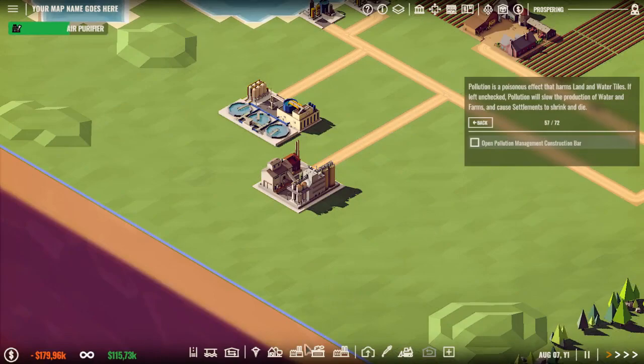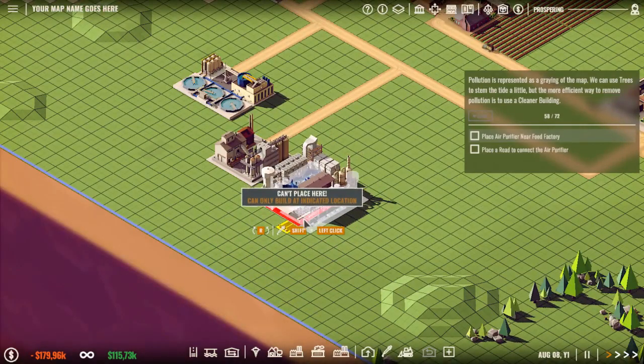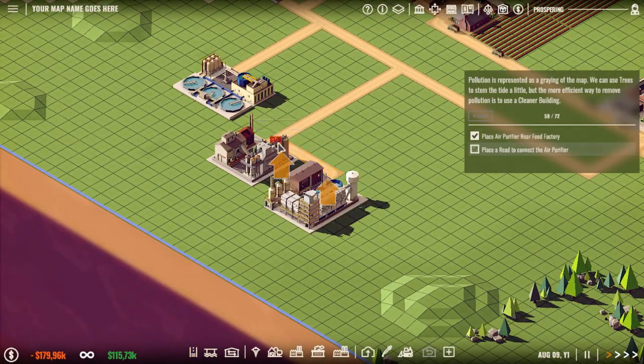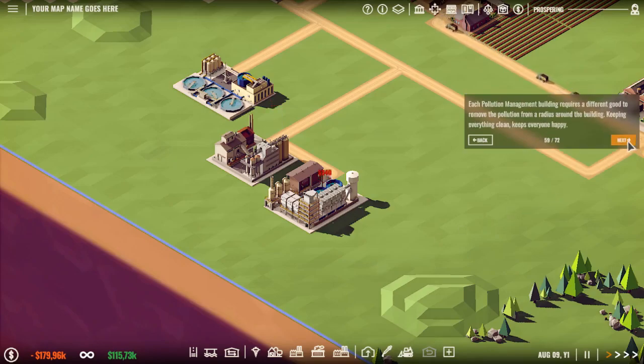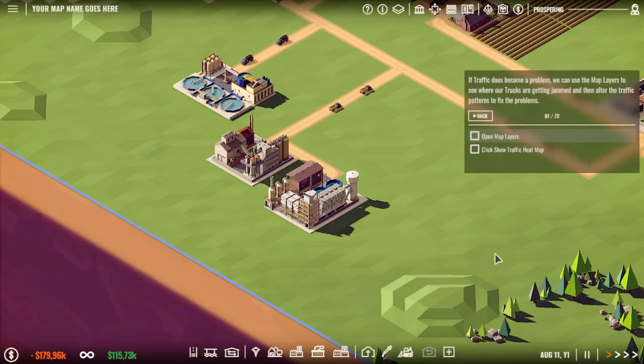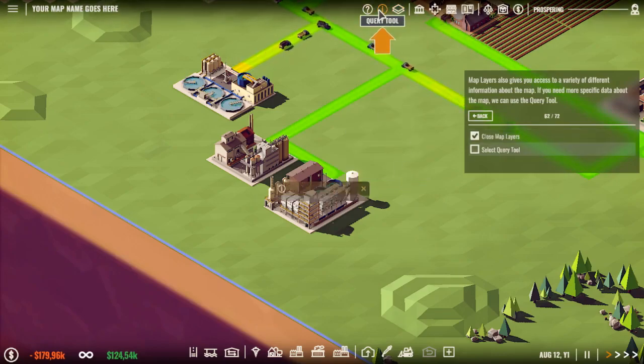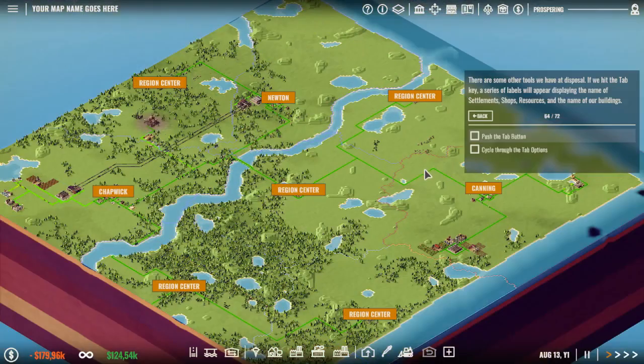Open Pollution Management Construction Bar — which is this. Place our roads to connect them. As we add more buildings to our production lines there will be more trucks on the road, which will cause delays. So we are over here — this is the whole map, Jesus Christ. We have our train track from Chapwick to Newton. Interesting.